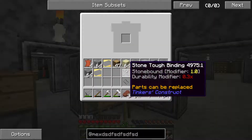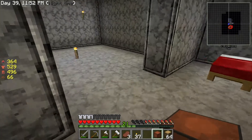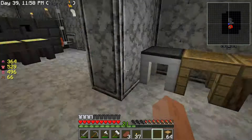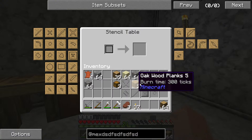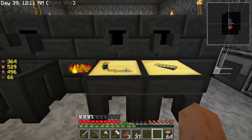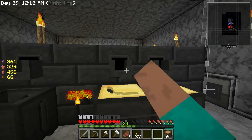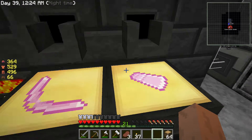Making all of these out of stone to begin with. I don't really want an excavator but I will want a shovel. Then I'm going to want a tough tool rod pattern and a tough binding. What parts can these be made out of — fair enough. I need a pickaxe, an axe, and where's my hammer? I'm going to need a hammerhead.